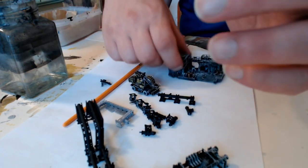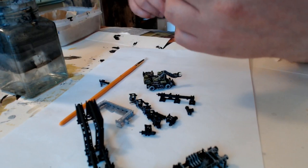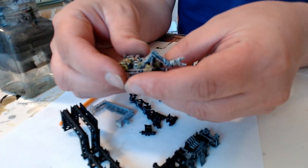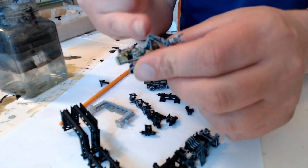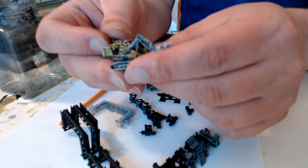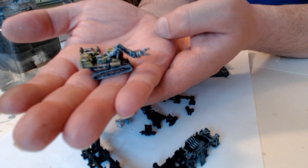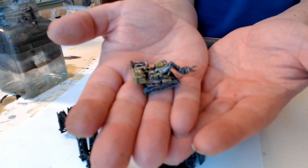Generally it's fairly robust — you can drop these things on the floor and expect they won't break. Here's another version with tracks. This comes in three pieces: the bottom, the main body, and the arm, and you have to glue those together. They fit together perfectly and glue really easily with just a bit of super glue.